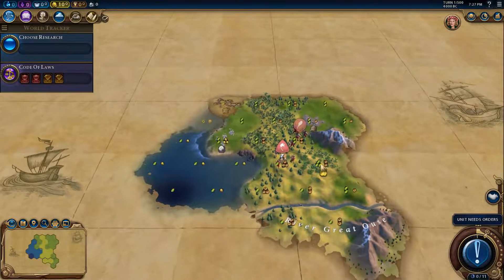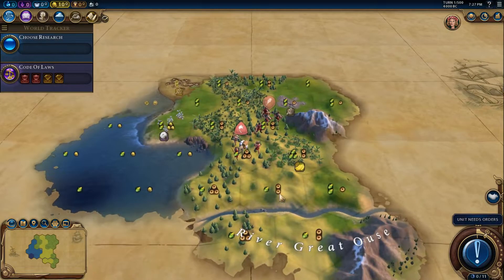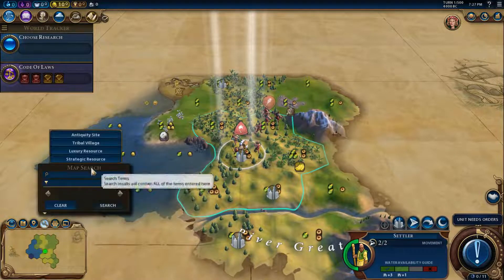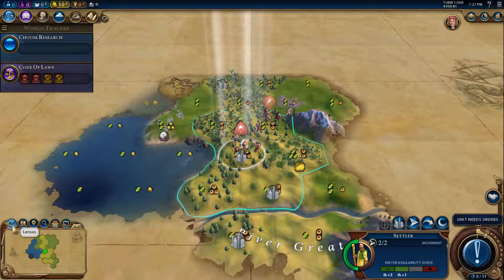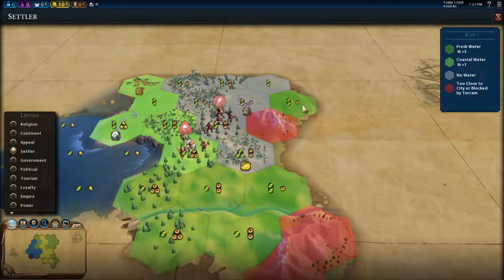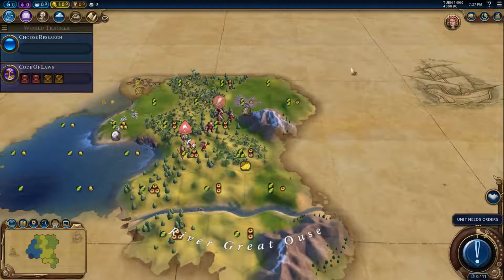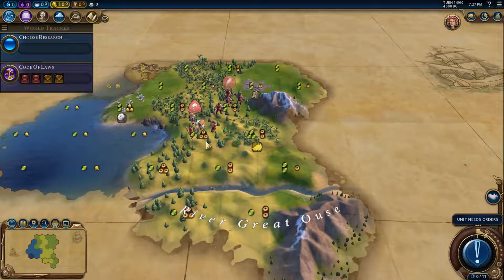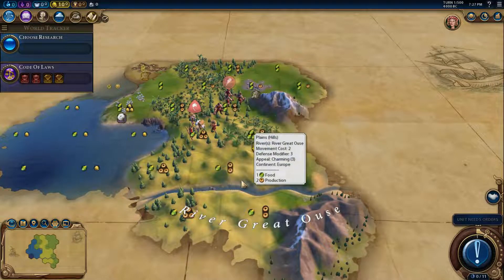I moved here hoping to see more stuff but I did not see a lot. So do I want to waste one move just to settle? This is coastal water and this is fresh water — we have fresh water here apparently, and there is another river up here.